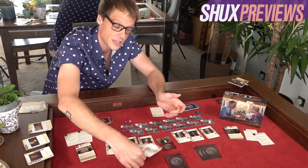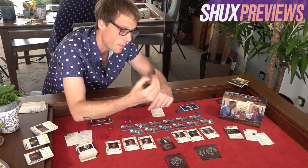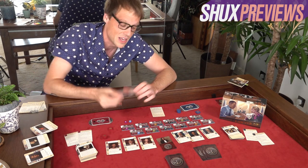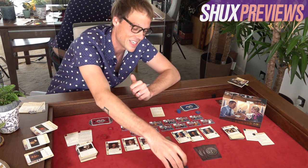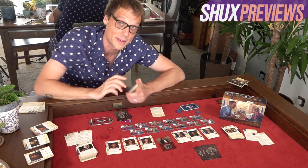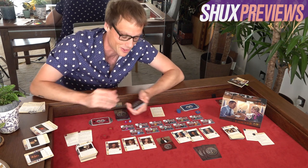Of the three cards each player received, you pick one to be shuffled into your deck as evidence your lawyer will present. Another you give to your opponent as evidence they'll get to use. And the third — you sneaky lawyer — you bury. You pick a piece of evidence and say 'I don't want that to show up at all,' and it goes into a hidden evidence pile. Excellently, there are cards that let you say 'you tried to bury that evidence but I found it,' thickening your deck with buried evidence mid-case.